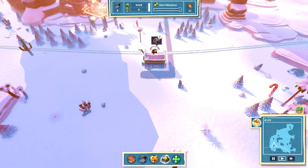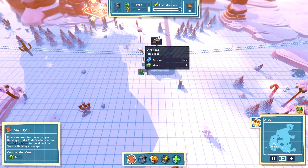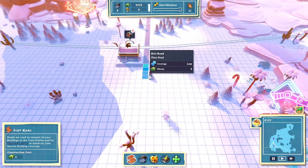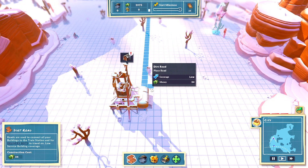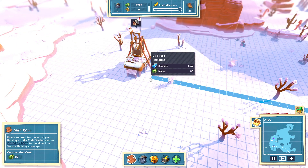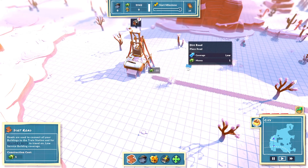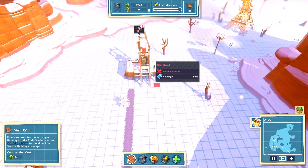Let's go ahead and fix that here to get started. We'll get our money back. If we were to change the difficulty of this game where deleting things no longer gave us money, that is an option — you can turn that off by making it the hard difficulty. Something to be aware of.